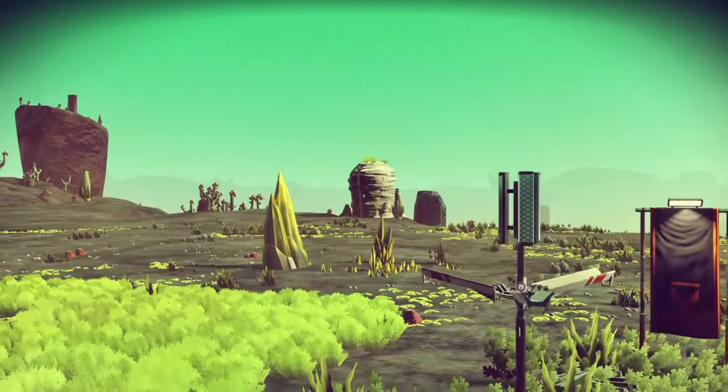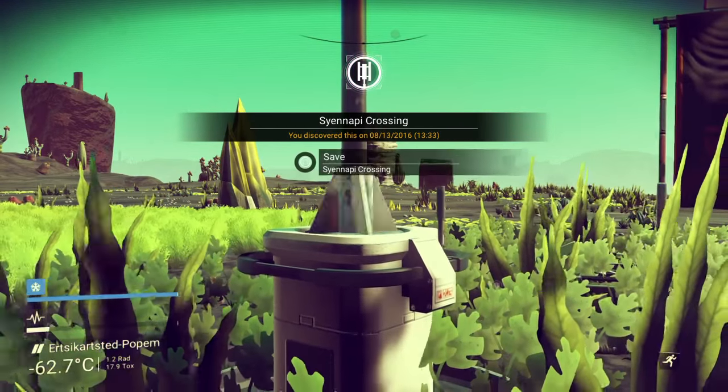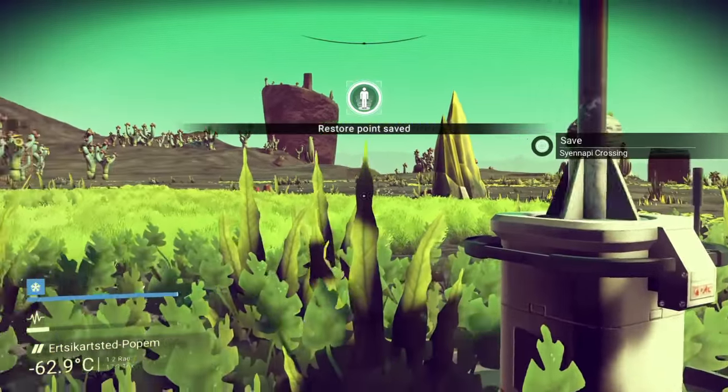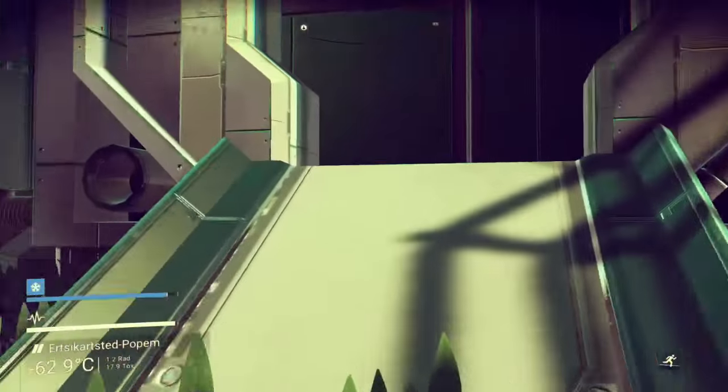Here's another example of how you can save. If you happen to wander up on one of these and you don't have your spaceship nearby, you can just save on one of those and do the glitch the same way.